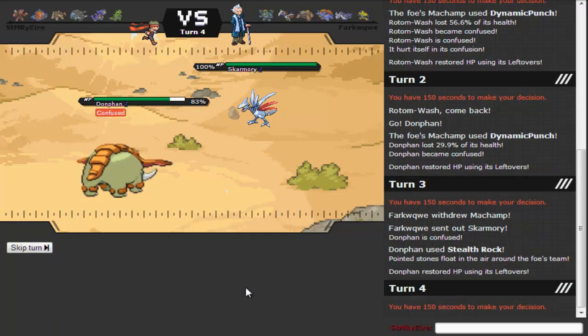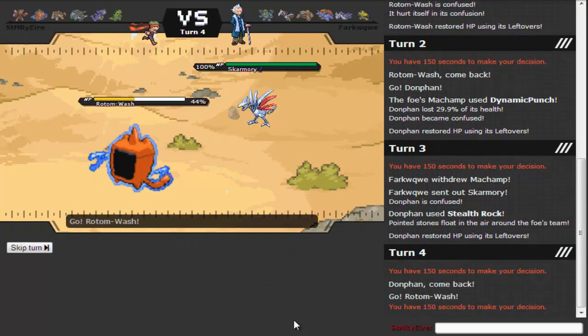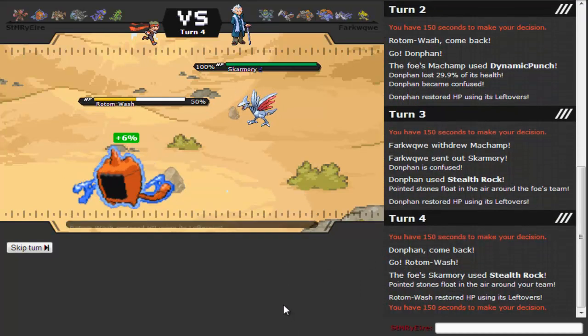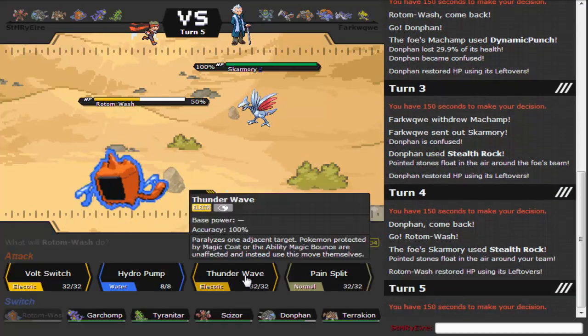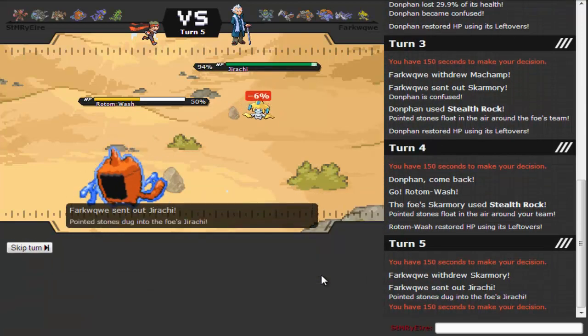I probably should have just gone to Donphan and taken another Dynamic Punch. I kind of wanted to go for T-Wave and then Hydro because I know it won't miss. That did a lot of damage. I'm going to go for Stealth Rocks anyway since he has no spinners, so I don't see why not. I can go back out into Rotom and go for a Pain Split to get my HP back.